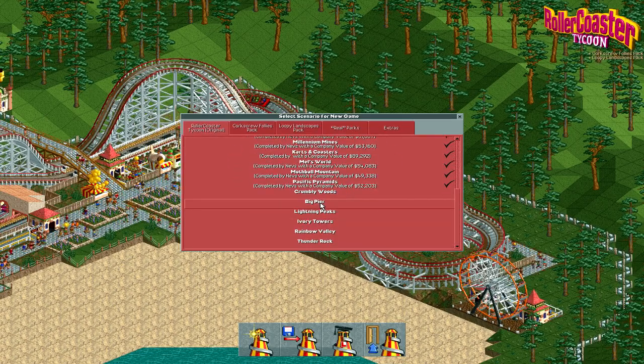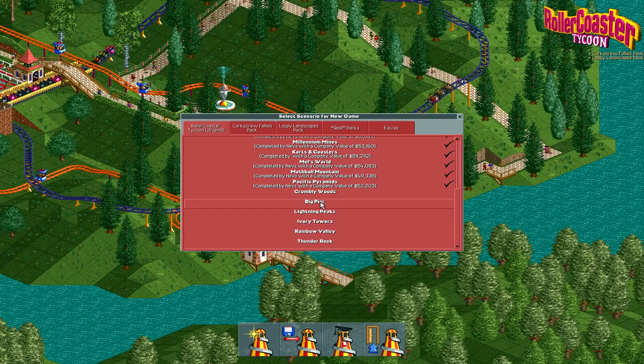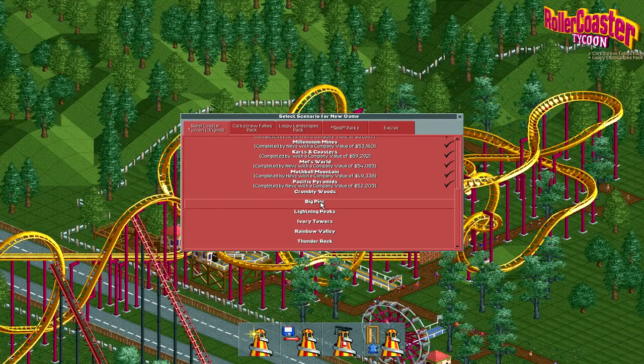So I thought what we would instead do is go into each scenario and either A, hit our objective, or B, spend all of our money and build some cool rides. At that point we'll move on to the next scenario. That should condense the episodes down from about five per scenario to about two per scenario. That'll save me a lot of time, allow me to put out more content, and let us move on to other things as well. So with that being said, let's get ready to do Big Pier.